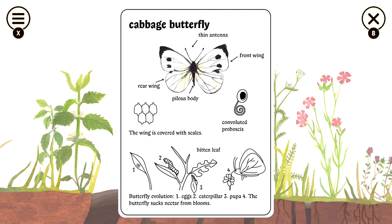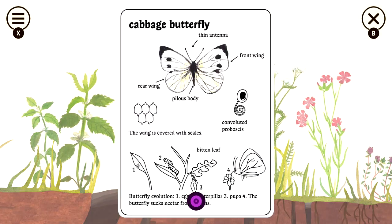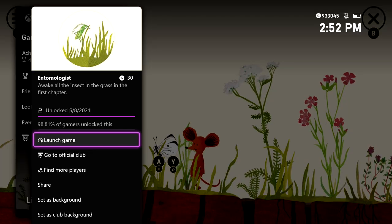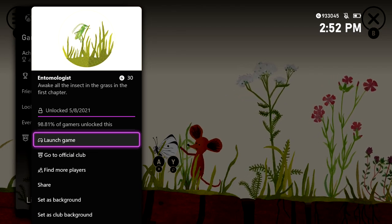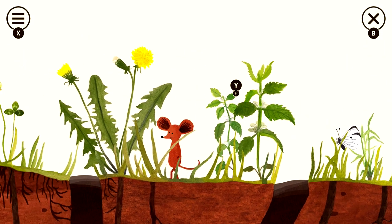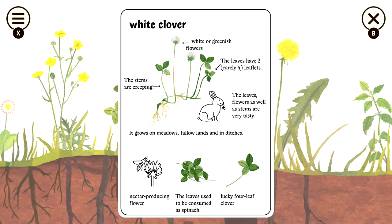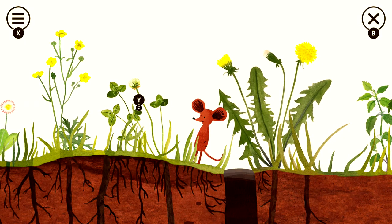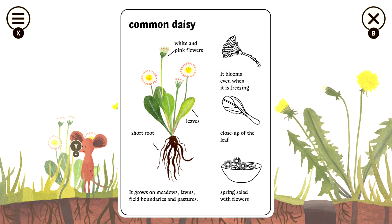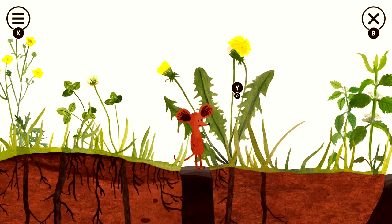Moving past this hole, we have this insect right here which is going to be the Cabbage Butterfly. After you grab both interactions, that should be your last insect — so you should be given the Entomologist Achievement for 430 Gamer Score, which is for finding all of the insects in this chapter. Moving on, make sure you grab the rest of the flowers: the Nettle, then the Common Dandelion. Skip all of the holes and keep going — grab the Clover, then the Buttercup, and then the last flower is the Common Daisy. That should wrap it up for all of the flowers above ground.